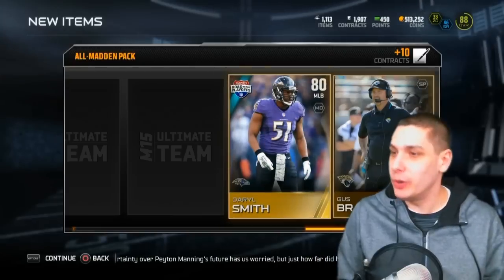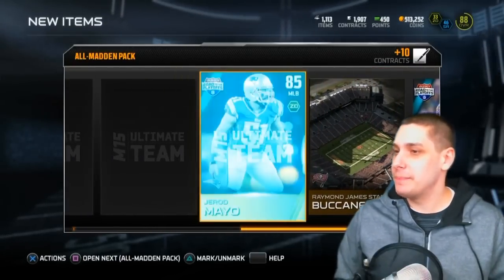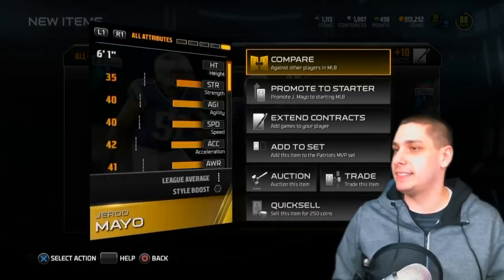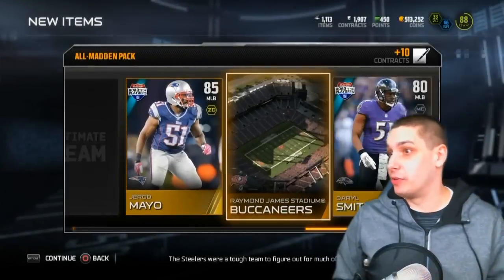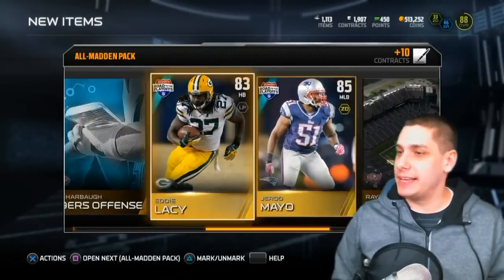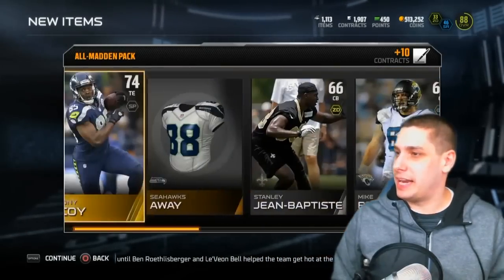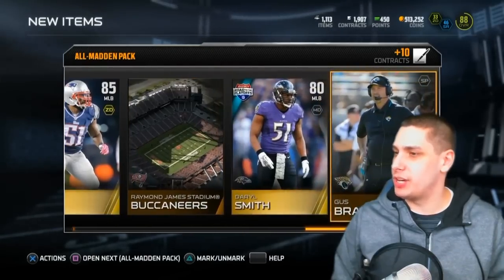Wish me some luck here. That color change at the beginning always freaks me out — I'm always thinking I'm going to pull something good and then I never do. We get Daryl Smith, another road to the playoffs card — still haven't pulled any Team of the Years. Daryl Smith is at least a decent card, an 85 overall, better than what I've gotten so far. Our final one is Eddie Lacey, and we get Gerard Mayo here in this pack. Not a whole lot other than that.